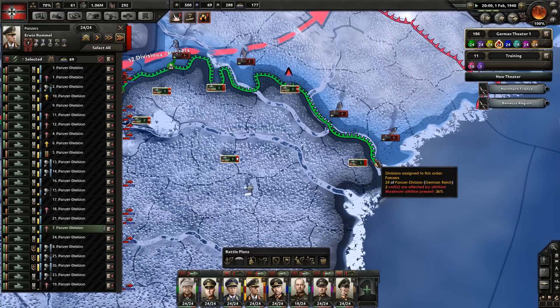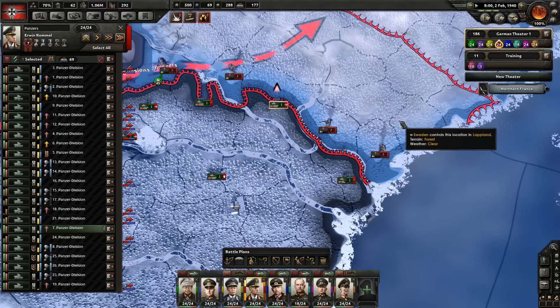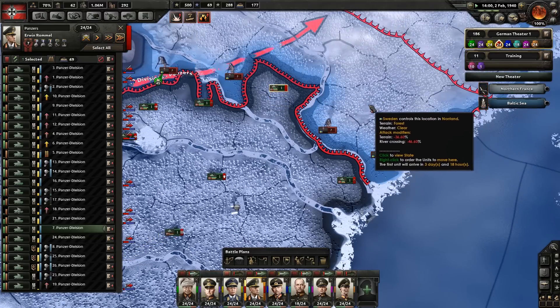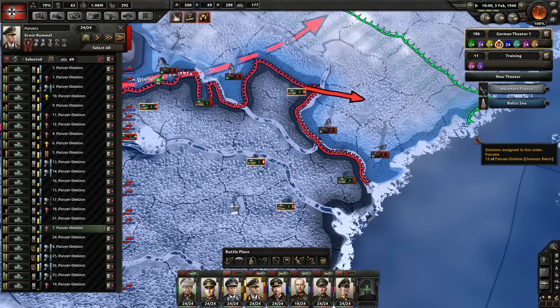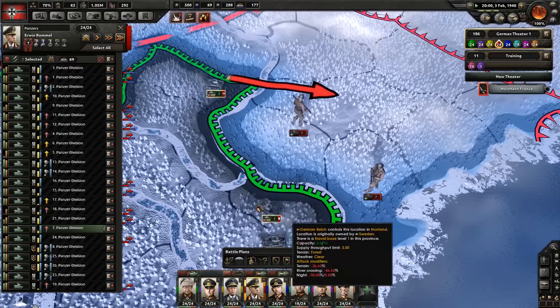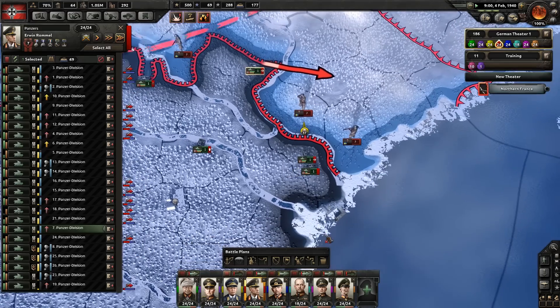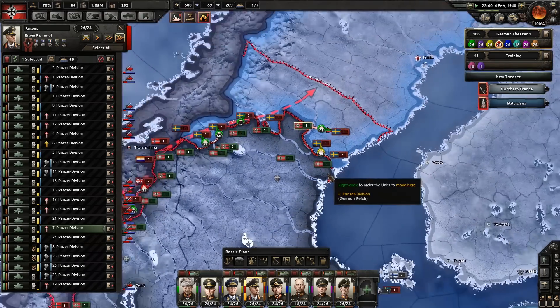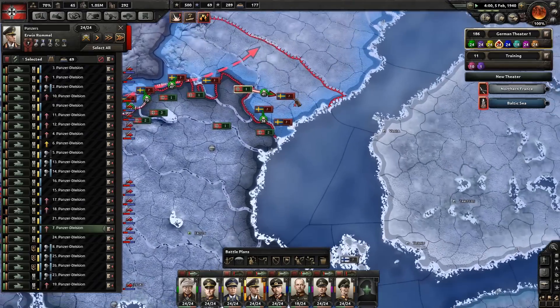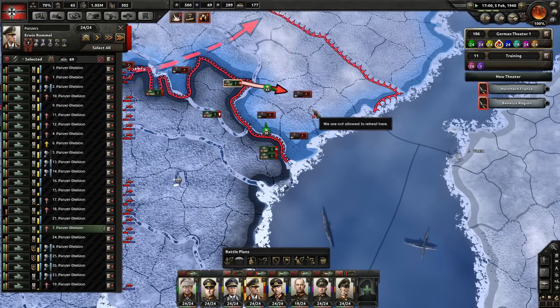If we move this tank in there, we can just take that province straight away. The best thing to do is to just surround troops — if you surround troops, they just attrition and die. This guy is trying to move out, but what we can do is move in and engage him so that stops him being able to move into that tile. You just have to be a little bit sneaky. There's also naval combat going on in the Baltic Sea — all battles that we should win relatively easily.